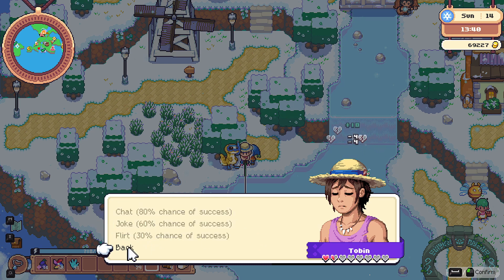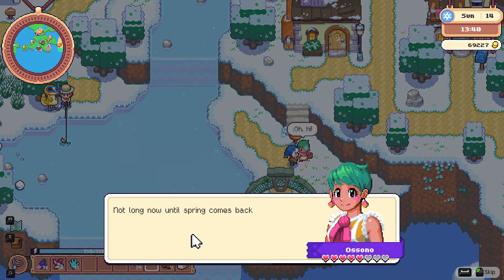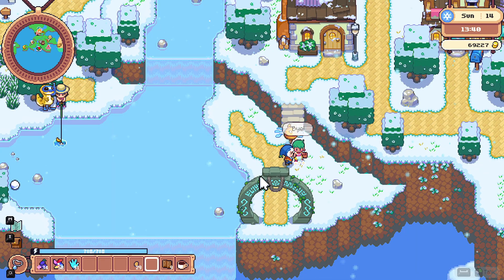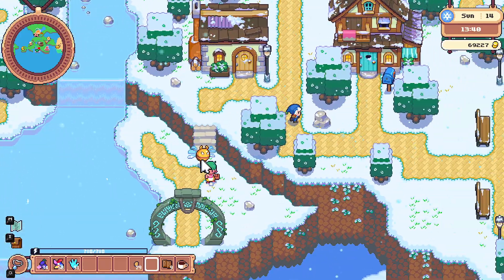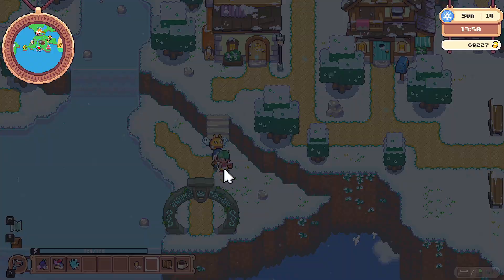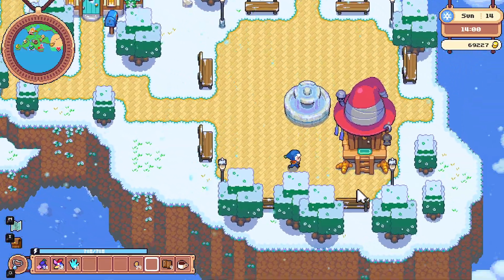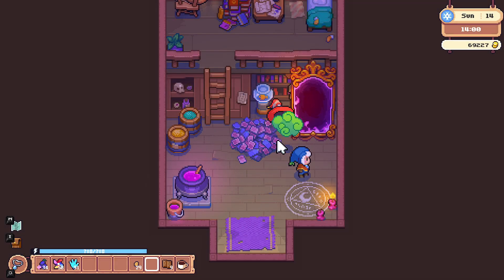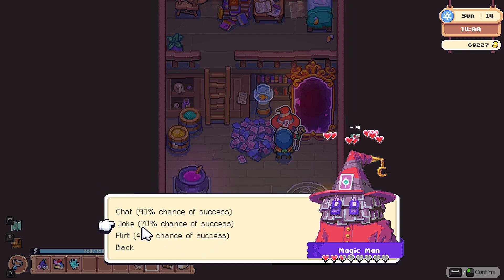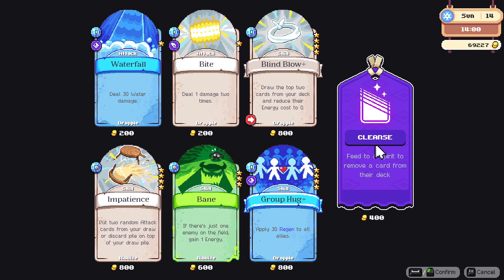Tobin is by far our worst friend — I feel kind of bad, I don't have anything for him. Asuno, on the other hand, we're getting very close to max friendship. We already gave Asuno a capacity — dang it, I can't give you another spirit. That would be a fun challenge — Moonstone Island but you do all the requests with shinies. A shiny lock in this game could be kind of fun too — like you gotta find one shiny every season. That could be pretty cool — it would not be that hard either.